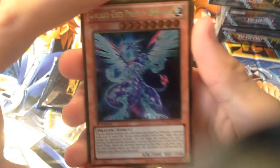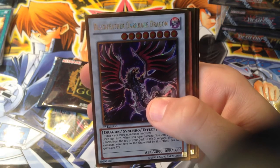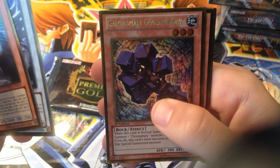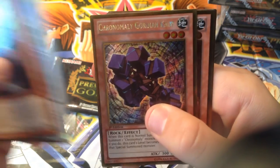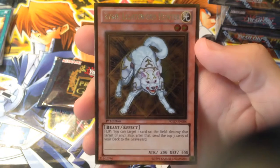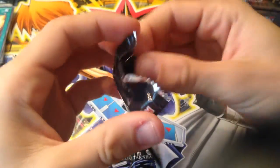We got Galaxy Eyes Photon Dragon, Blackfeather Dark Rage Dragon, Chronomali, Gordian Knot, Morphing Jar — too bad it's banned — and we got Raikou Lightsworn Hunter. More Lightsworn cards because I'm a Lightsworn person. And that Judgment Dragon — I can't believe I got an Egyptian God card already. It's freaking awesome.